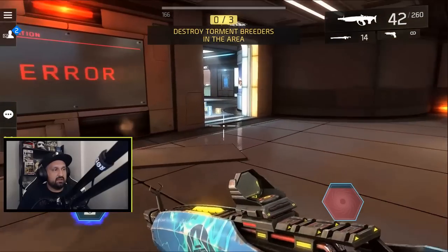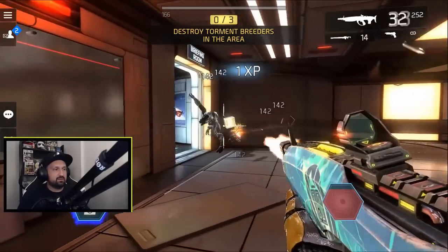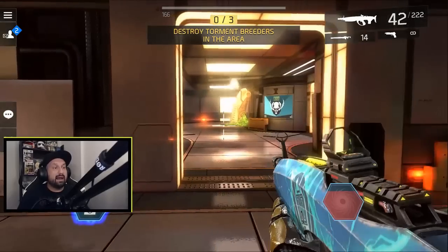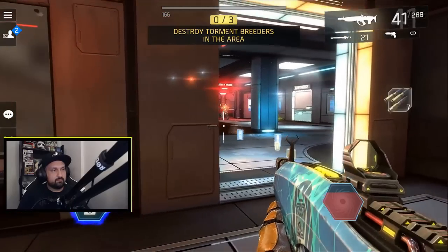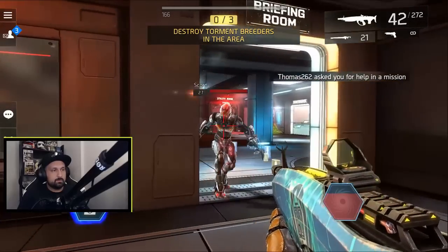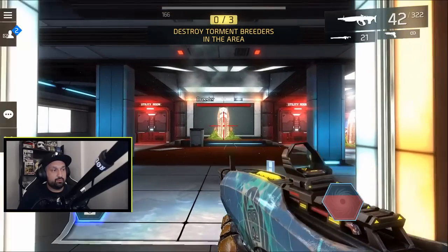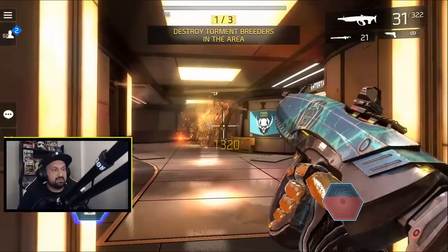Still gonna take my time. I see another marker — this guy's gonna rush me, and this guy's dangerous. I like to move back and try to fight from a distance. I could have dropped my sentry gun at the door. There's a lot of enemies here, and if I don't shoot these breeders super fast, maybe more enemies spawn — I didn't confirm or test. But I'm gonna clear one breeder at a time and see if they spawn enemies. If nothing happens, I'll keep moving.